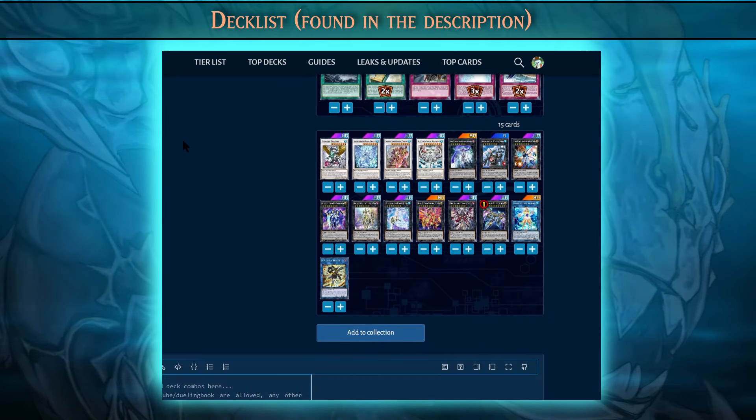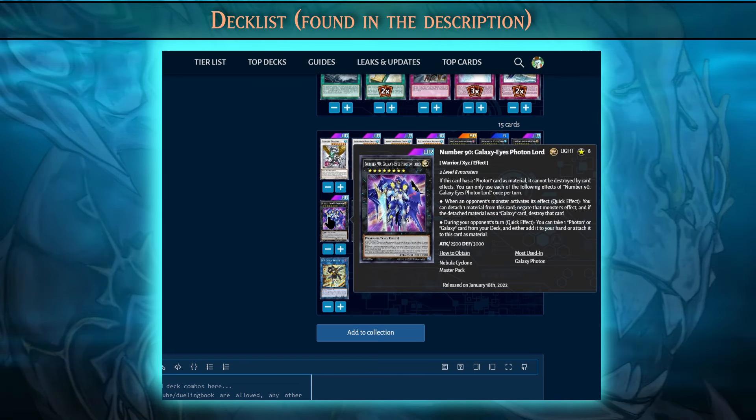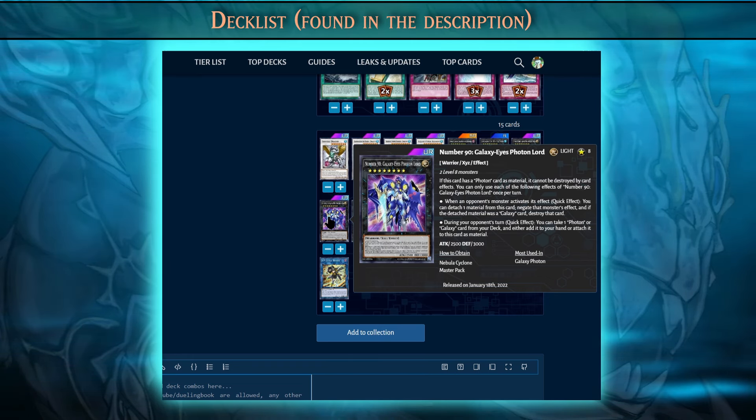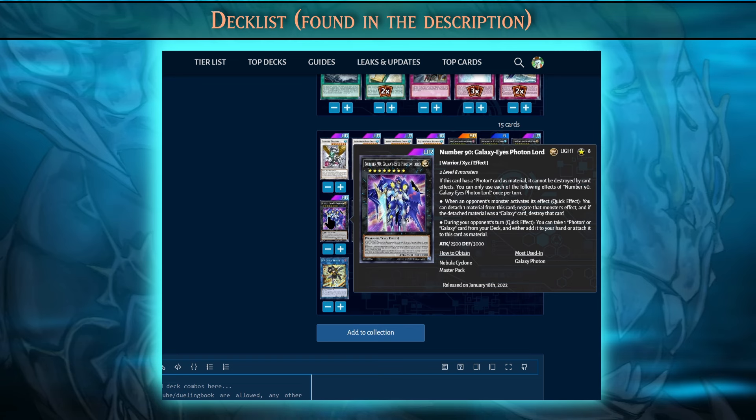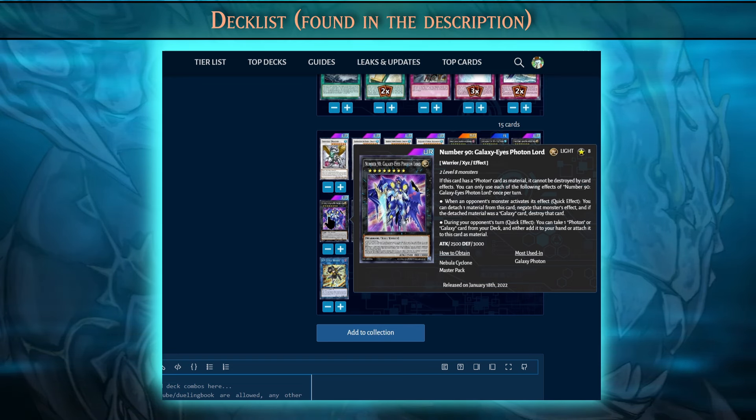Taking a look at the extra deck of our Yumi Horus deck, we have 8 rank 8 XYZs. The flagship of all of these is Number 90 Galaxy Eyes Photon Lord. When your opponent activates a monster effect, you can detach one material from Galaxy Eyes Photon Lord and negate that monster effect. You can summon this without using up your normal summon to negate hand traps like Ash Blossom or Nibiru before committing to your other strategies.